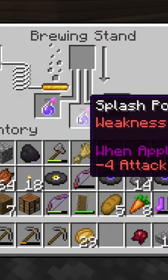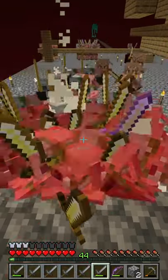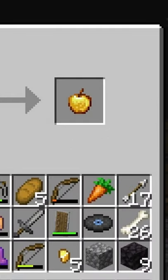Added a gunpowder to make it a splash potion, made my way back to the nether, and killed off a ton of piglin, and got ourselves a bunch of gold to get ourselves two golden apples.